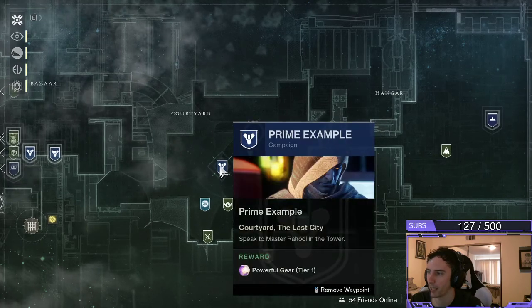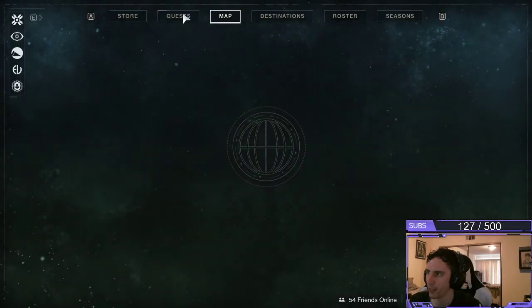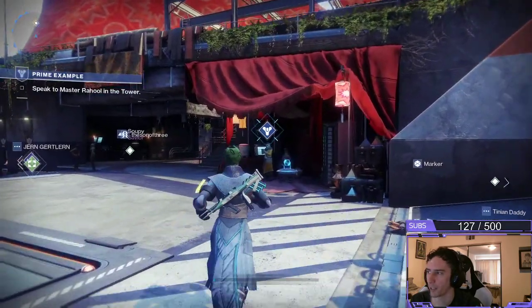I've already selected the quest so that I can be able to track it a little bit easier here. So if you haven't yet done so, be sure you get that tracked. You're going to see the little icon for the new light above his head. We're going to walk right over here to him.